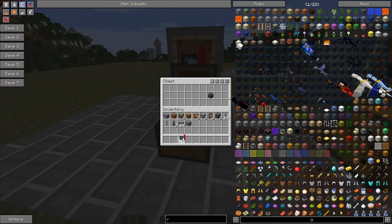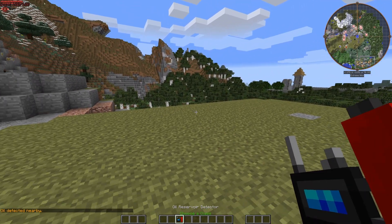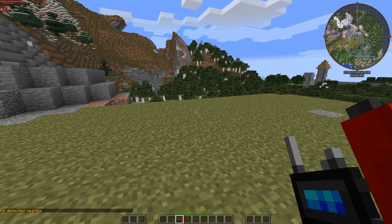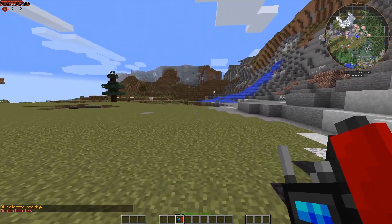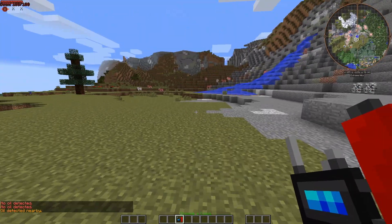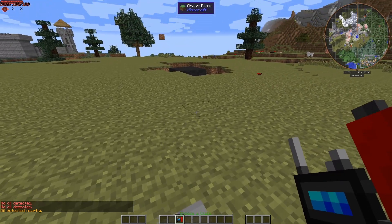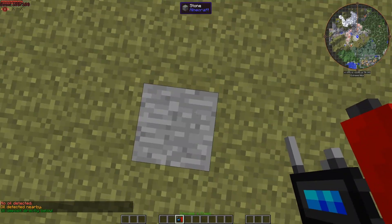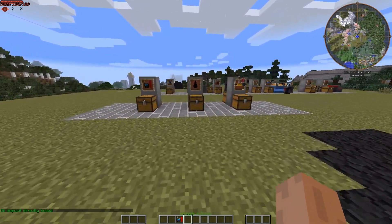Once you have one of these you can click it. It's scanning the ground underneath you for oil reservoirs. There's none here, none here — but it's nearby so somewhere pretty close. I know there happens to be something right here, so there you go — right under this block there is oil.